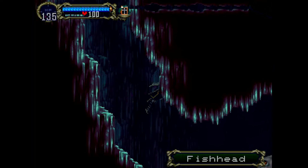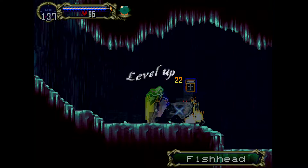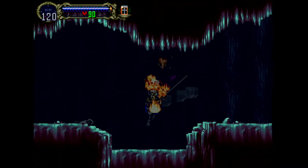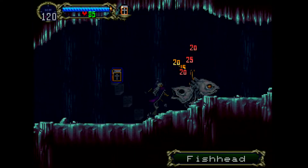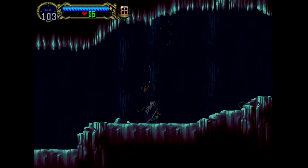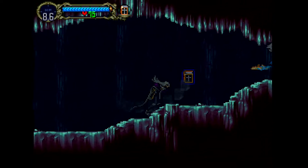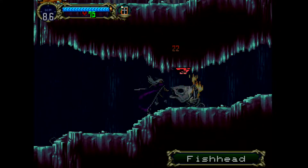I like this enemy — fish head. It's like the regular bone tower guys but with a fish head. Will the book protect me from the projectile? Yeah it does — nice. But it can still get in if it's lucky. It's so annoying too because you're so slow underwater.